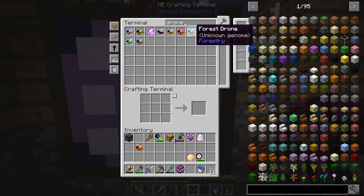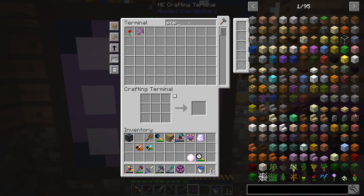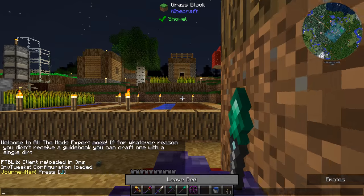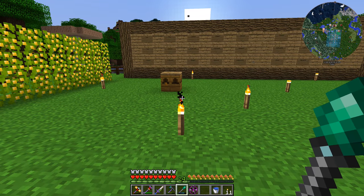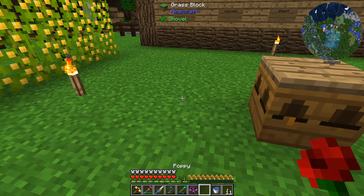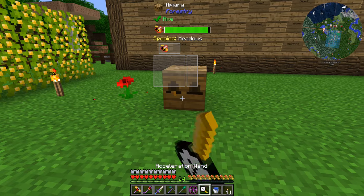We can breed those together and get a percent chance of getting the common bee - that's our first breed. We also want to get ourselves a flower - a poppy will work. These bees don't work at night, don't work in the rain, don't work underground - that's why we're outside. We're over by the berry bushes because this is a plains biome which is very forgiving for a lot of different bees. Normally this process takes about 15 minutes but we can speed it up significantly with our acceleration wand.